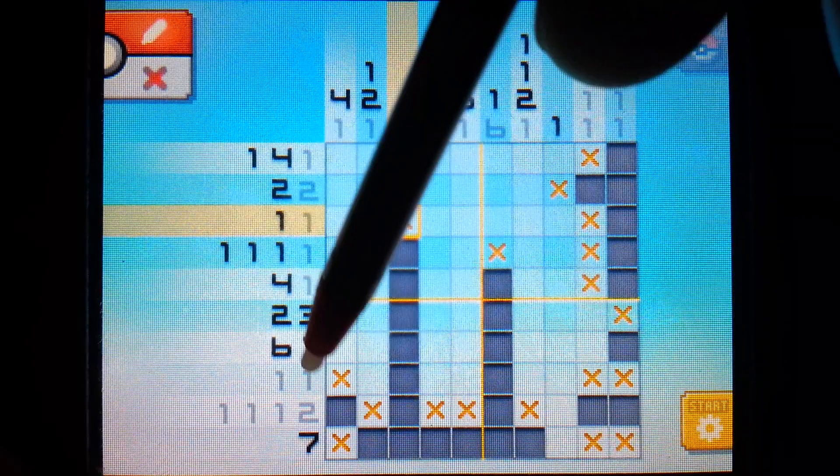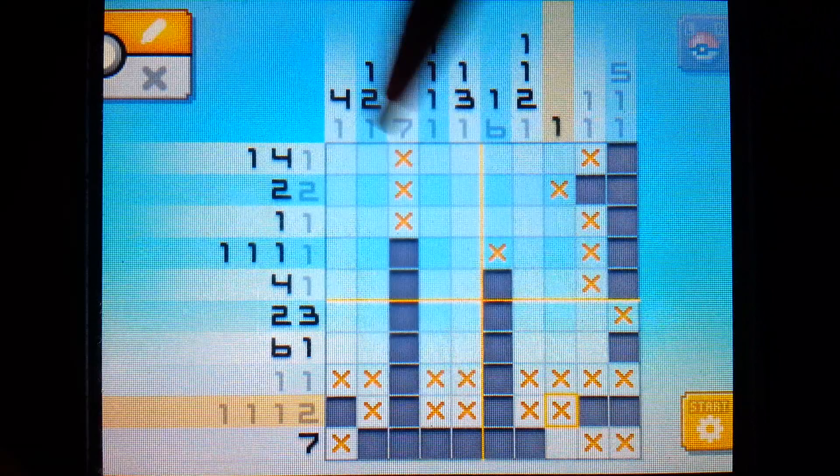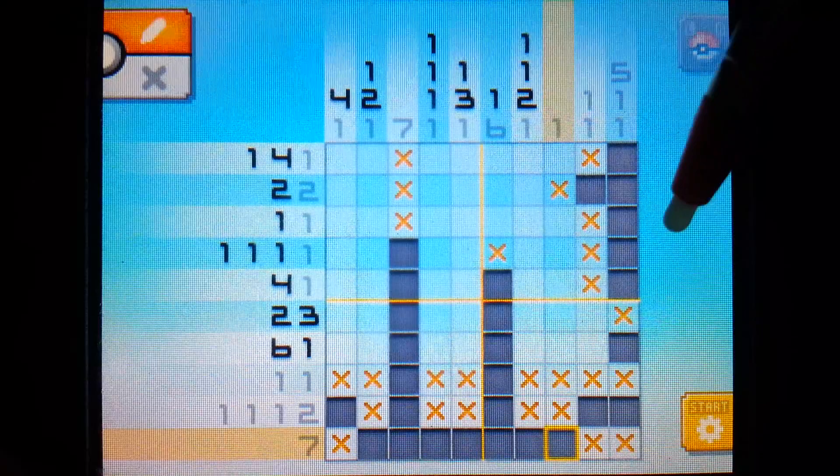Anytime you see a row that is grayed out completely, that means you've filled in all the pixels required. So you can X out the rest of the blank spaces to help figure out the rest of the puzzle. We see that now this seven down here is ended off, which means we have six filled in - there's only one possible space left, so we can fill that in with a pixel.